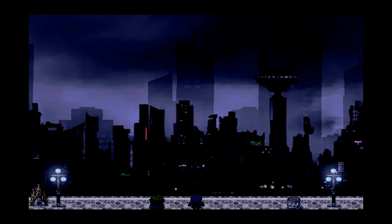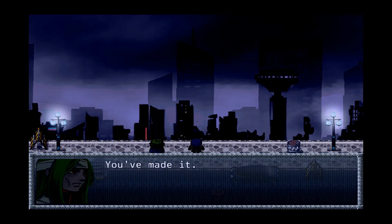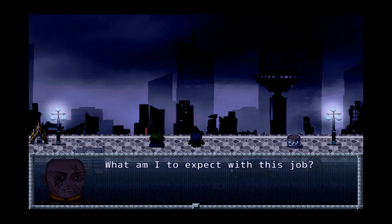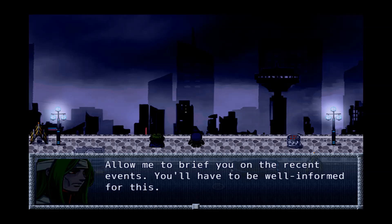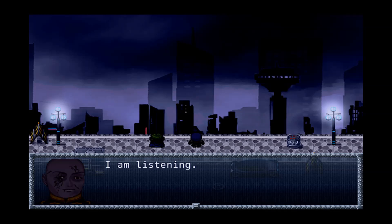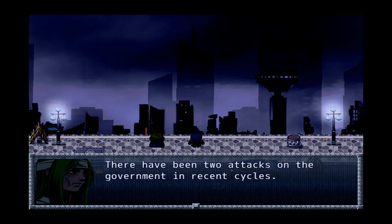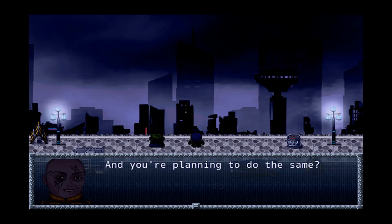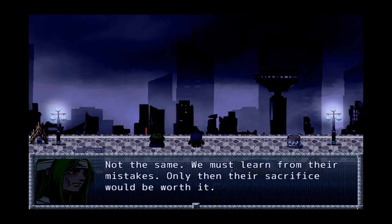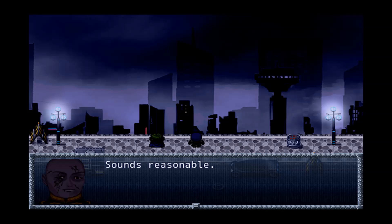I think some of this was covered in the first two games. Here we are in the game now. A character briefs us: 'There have been two attacks on the government in recent cycles. In the first one the council was targeted. In the second they repelled both attacks, however. We must learn from their mistakes — only then will their sacrifice be worth it.'